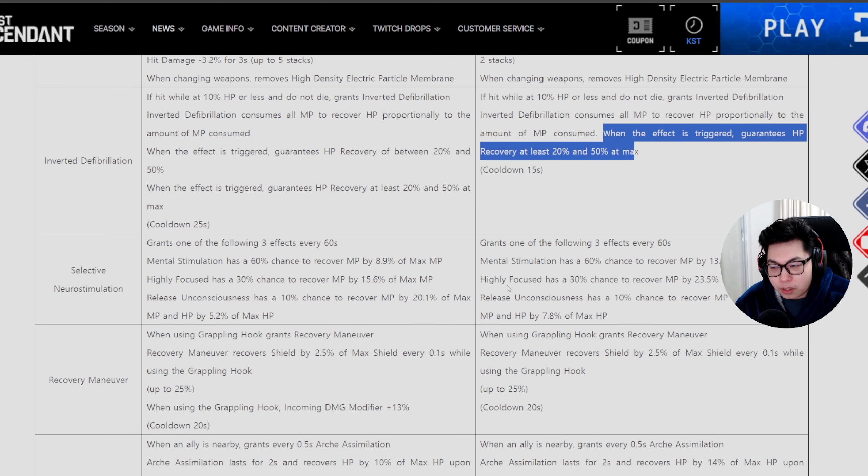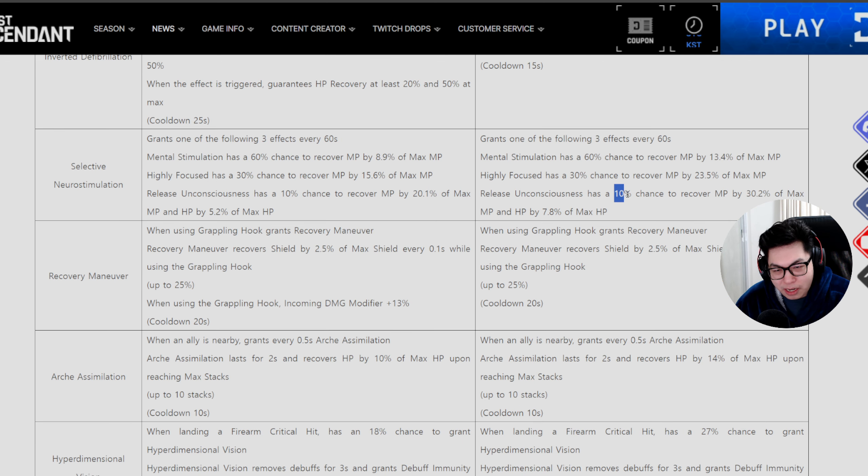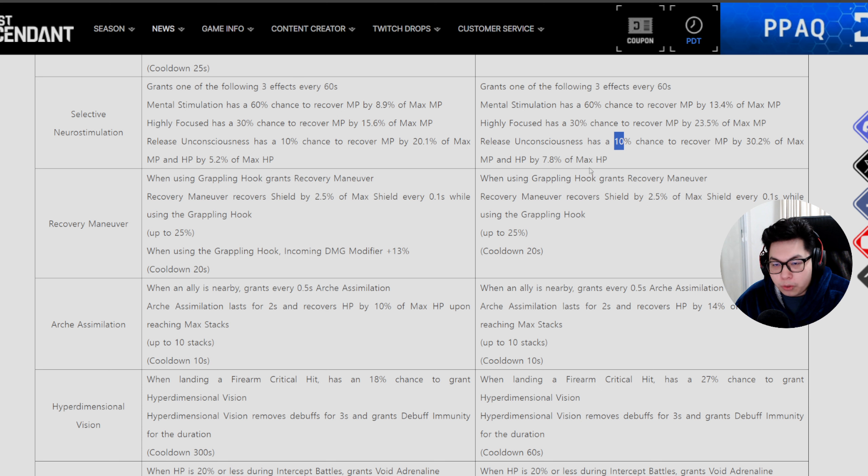Selective Neurostimulation — previously it would grant one of three effects every 60 seconds. It's still the same, but all the effects are buffed — from 8.9 up to 13.4. The 60%, 30%, and 10% is probably the chance of triggering every 60 seconds. This is a great way of just recovering your MP and I often have this on my characters.